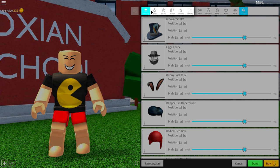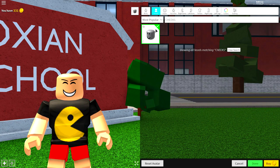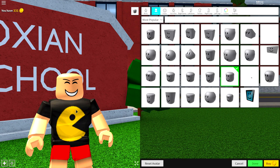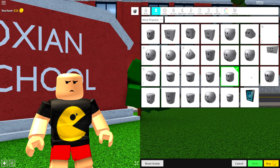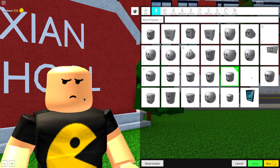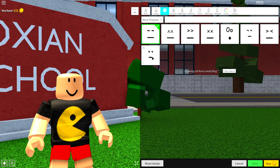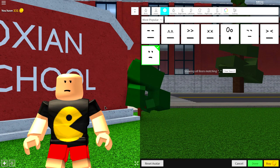So to do that, guys, come to the body selection, and once you're up here, simply search 'cheeks' in the head selection, just like this, and equip the cheeks face, because Bonnie the Bunny has some big cheeks. Once you've done the head selection, come to the face selection — when did I get so grumpy? — and search underscore up there. It's one of these faces you want to equip. You can either equip this one or this one, but I am going with the underscore face.